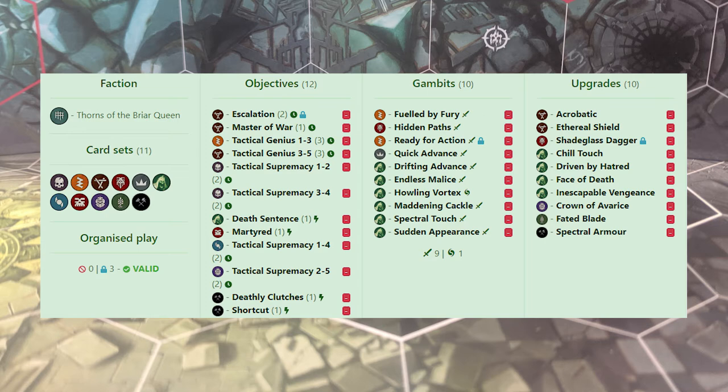The other score immediate is Deathly Clutches — you score it immediately when two or more friendly fighters become inspired at the start of your activation. Very often you can score it as an even easier version of Death Sentence, though they're easier and harder in different ways. I also have Martyrd, because they do start off at 1 dodge so you do tend to die with your Chainrasps early — having some early glory from that isn't bad. Escalation is just great. Master of War is a good filler card. And Shortcut — there are a lot of ways to teleport in this deck, so might as well take advantage of it.